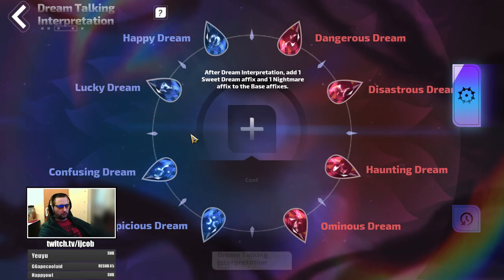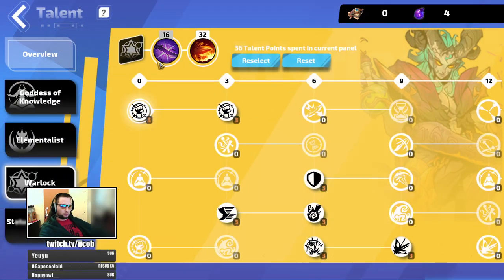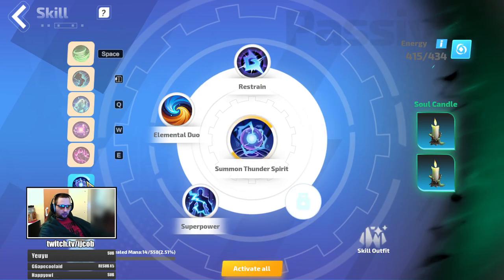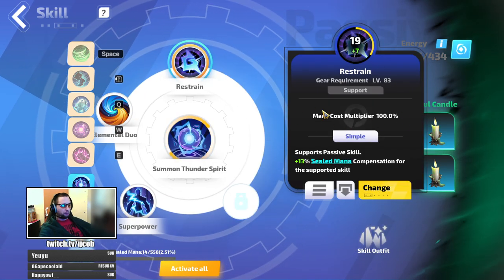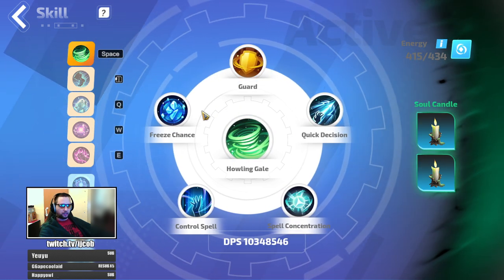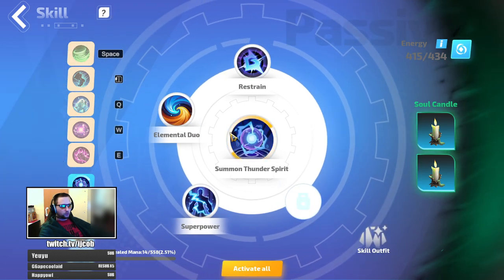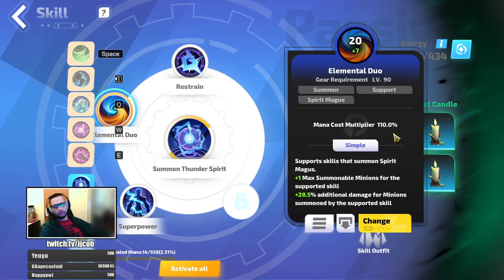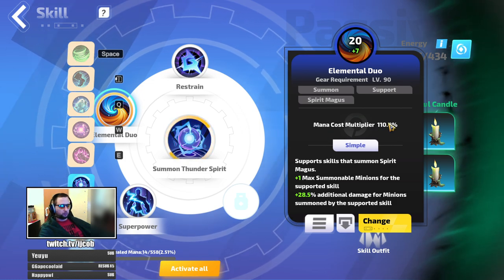You can get this mod through dreamcrafting on other slots as well. What we want to look for is the mana multiplier up here, which is essentially an implicit of a support gem. If you check other support gems, this one has 110%, this one has 110%, this one has 110% as well. On auras, this one has 100%, this one has 110% — but if you have Off the Beaten Track, it's fixed at 95%.